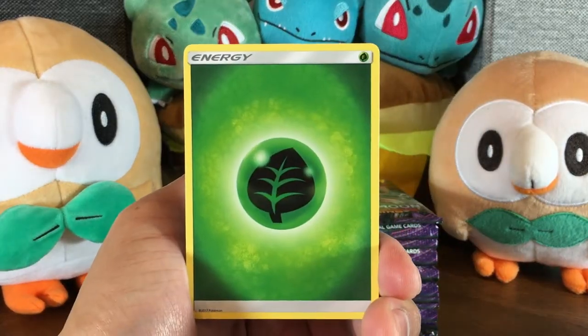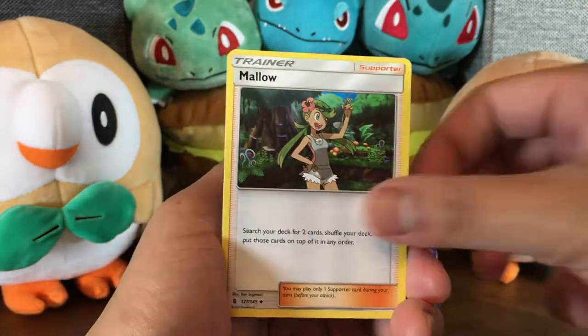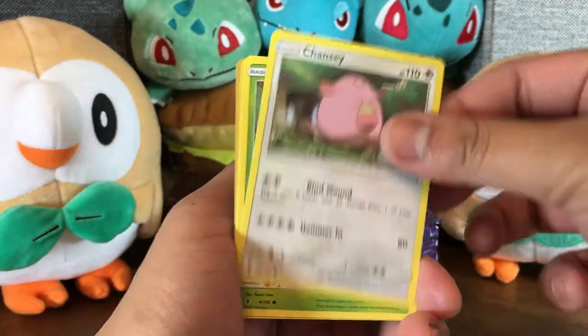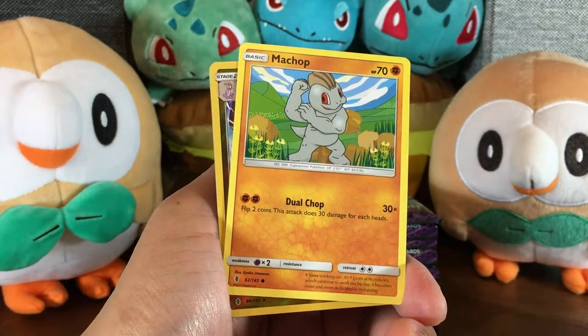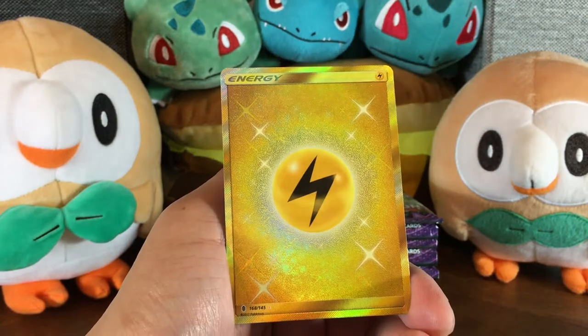We got the grass energy, even though it is a leaf symbol. That's always bugged me. Aether Paradise, nice conservation area. Tentacruel, Mallow, Alolan Vulpix. Looks like an alien but cute. Chansey, Petilil, Trubbish again. Maybe Trubbish is the sign that we get something good. Machamp, Reverse Gothita, no freaking way.